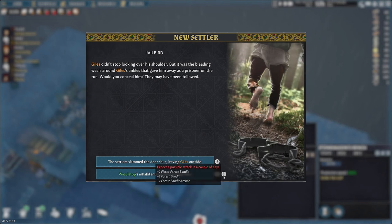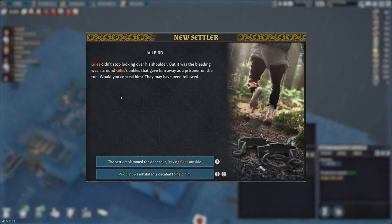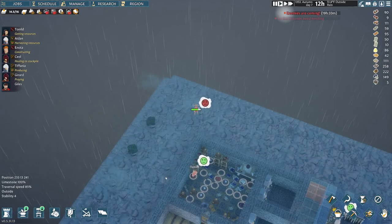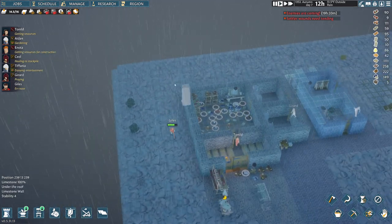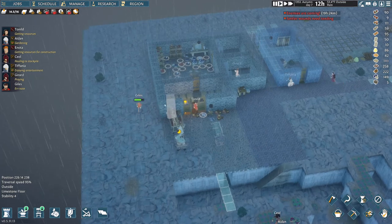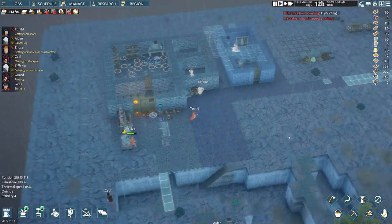We will also get two archers attacking us plus five other melee-type bandits, so we're going to help him. That's strange and also worrisome that he started right here right next to us. So I do need to start working on these walls.